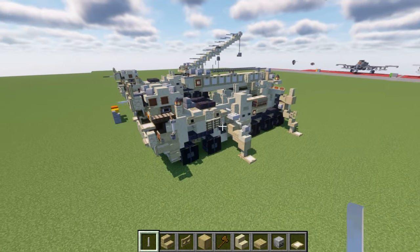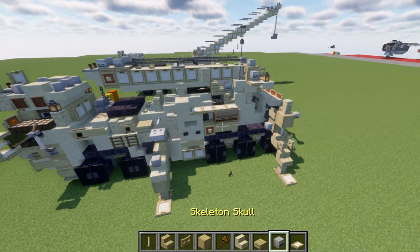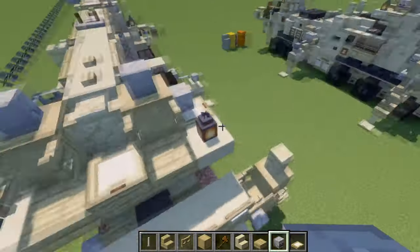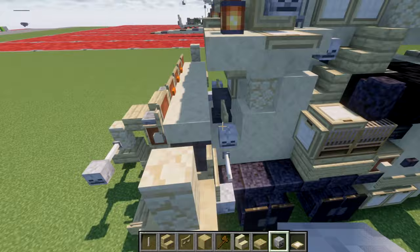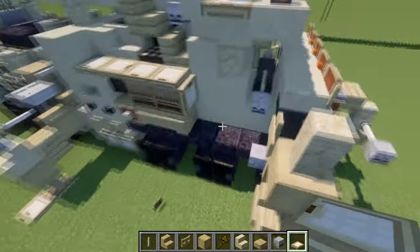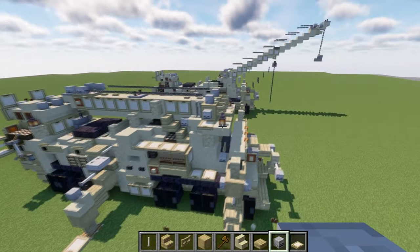The same design for both supports will be transferred over to the other side — I'm not going to show that on camera since it's the same thing, just flipped over. I'll do that off camera and come back to show the finished product. Just like that we have both sides transferred over and finished. A few things to tidy this up: add a skeleton skull on both sides of the birchwood fence gate, and place birchwood trap doors on top of these two polished blackstone top slabs.